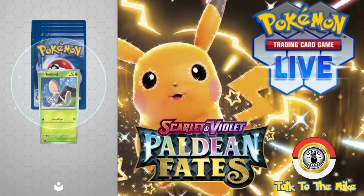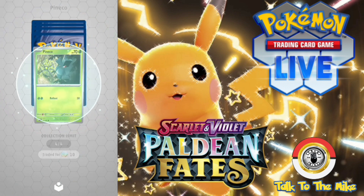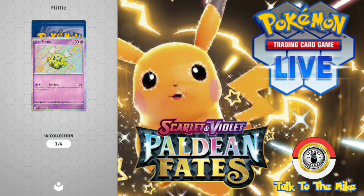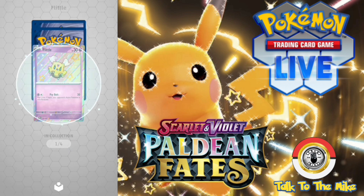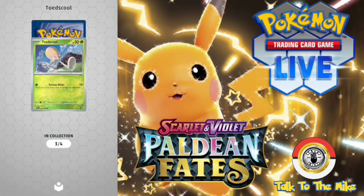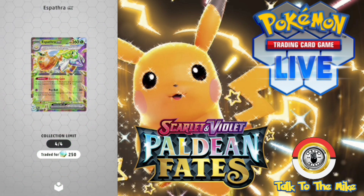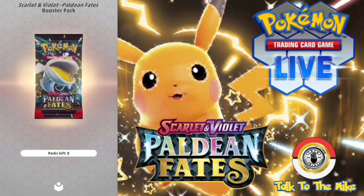Next pack: Toad School, Panko, Electric Generator — ooh, Shiny Flirtle! Verthalo, Verthalo, Toad School, 2A, Espera EX. So far everything except for that shiny I think is keepable.